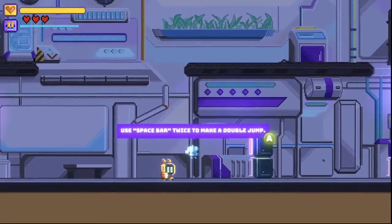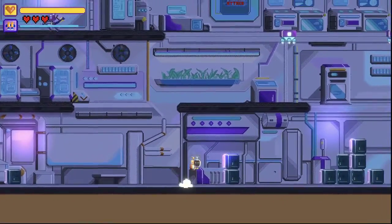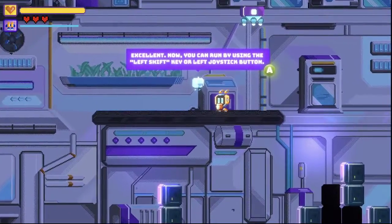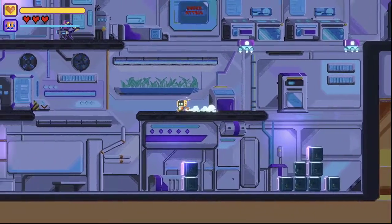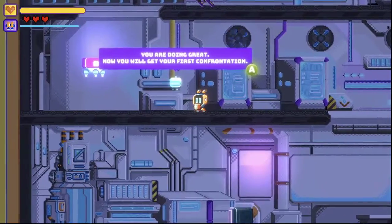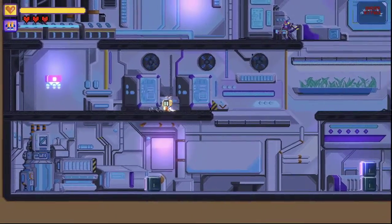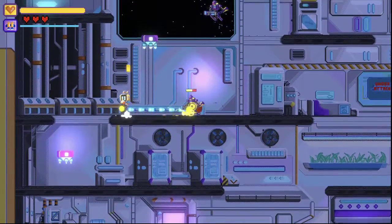This is the moment where the gamer is going to start understanding the controls. The gamers can use, of course, gamepads and they can use, as well, the keyboard. My favorite, I gotta say, is the keyboard. As you can see, there are these small elements. The music's changing constantly, and it has these small details that make the game look really, really cool.